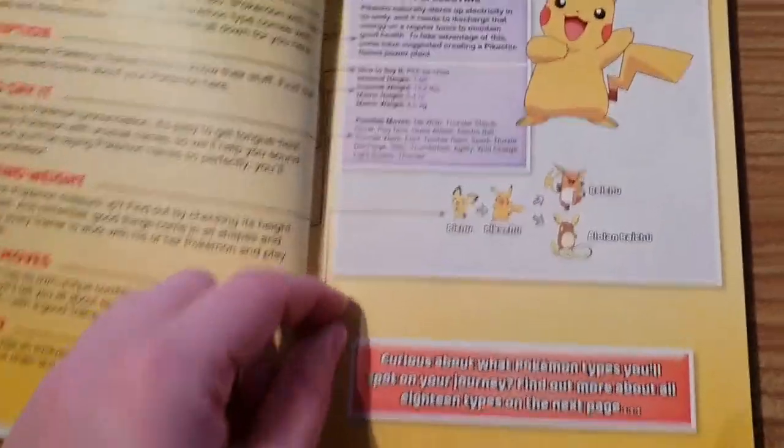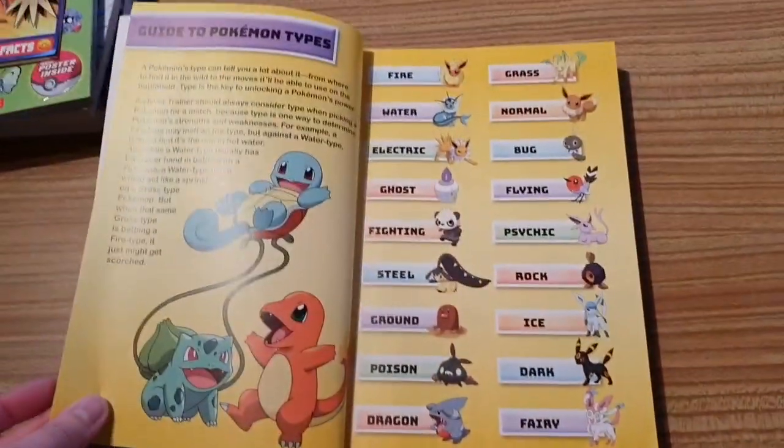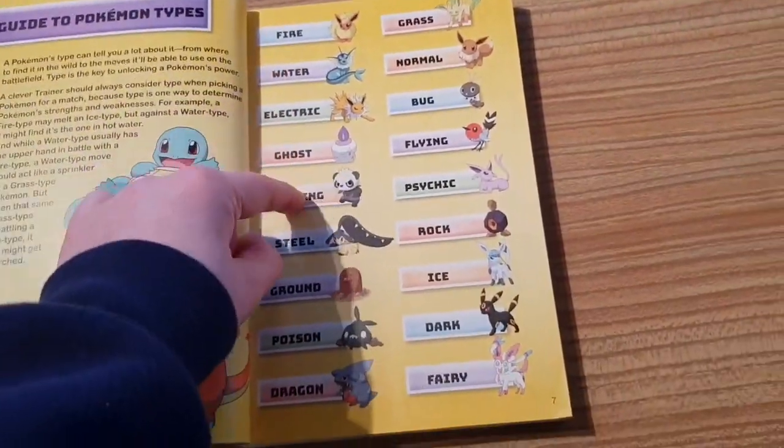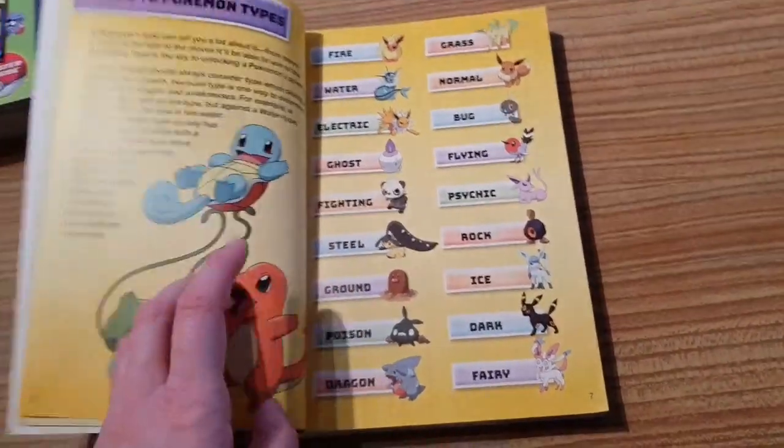But does it give us the evolution level? No. So close. Here we have all of the types — there are 18 types total: Fire, Grass, Water, Normal, Electric, Bird, Ghost, Flying, Fighting, Psychic, Steel, Rock, Ground, Ice, Poison, Dark, Dragon, and Fairy.